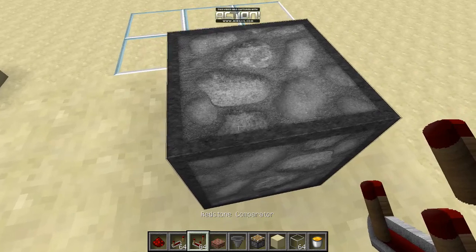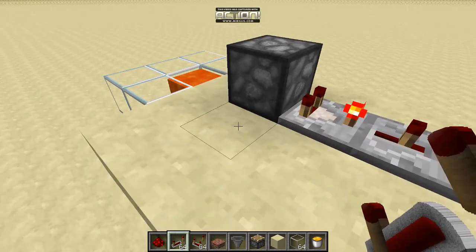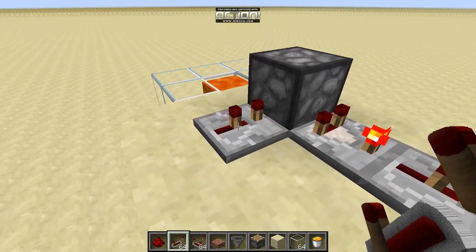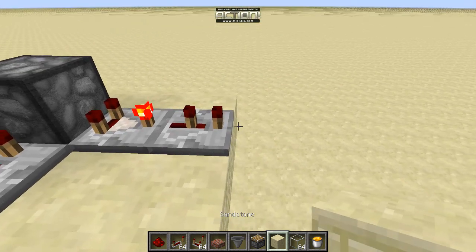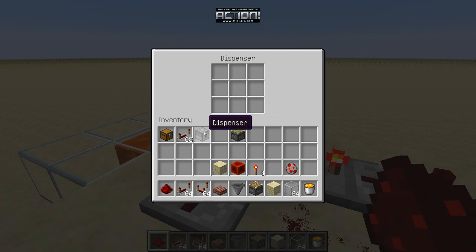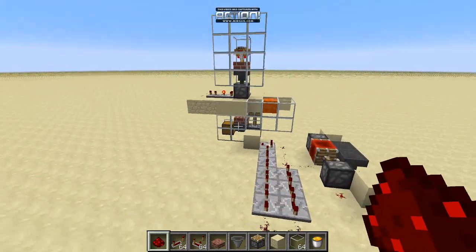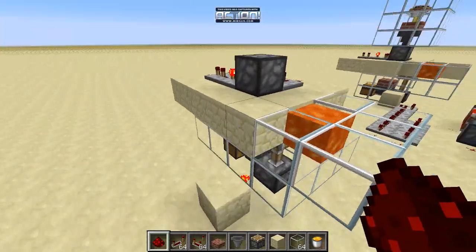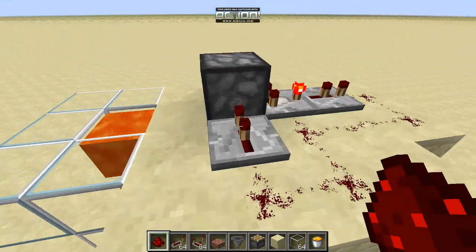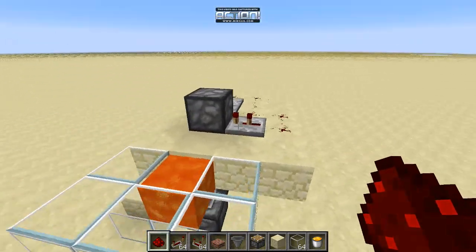Off of the dispenser we're going to place a comparator coming out, with a repeater right after it. Click the repeater so that the light is on, then place another repeater facing directly into the block with a two-tick delay also. Connect all of this with redstone so that when you get an item in the dispenser it will shoot out. I put a spawn chicken egg in there so it automatically makes a chicken — regular eggs that chickens lay don't always make a chick. This design will fire as long as there is something in the dispenser and do nothing when it's empty.